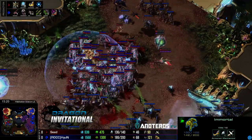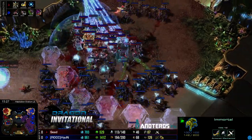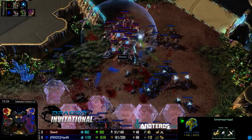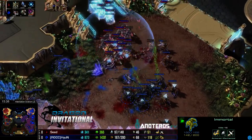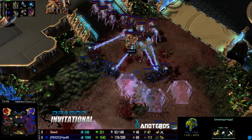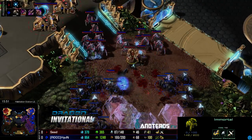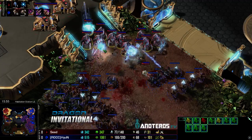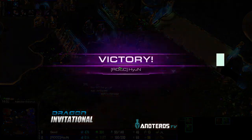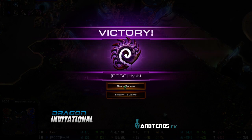Seed's mothership core is gone so he cannot recall. He's backstepping, but the damage is too great — he's going to lose his entire army. He's being out-damaged and out-teched with only one immortal against roach-hydra crushing power. Stalkers just don't do enough damage against roach-hydra. Only reinforcements remain for Seed, and the GG comes out. HyuN takes an easy 1-0 lead in this best-of-five series.